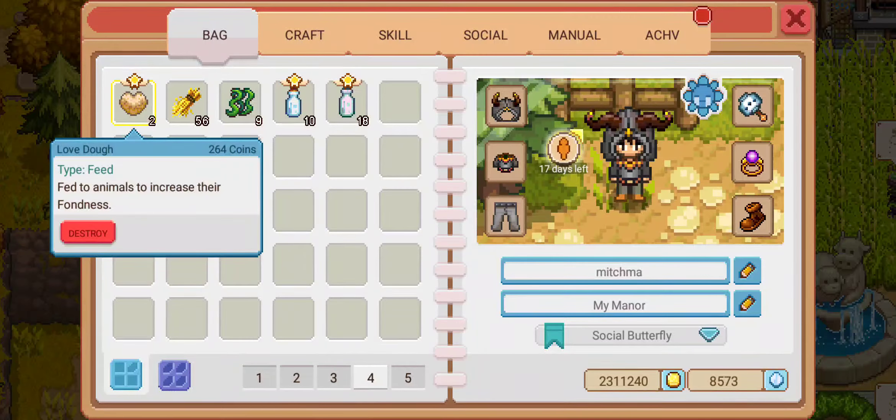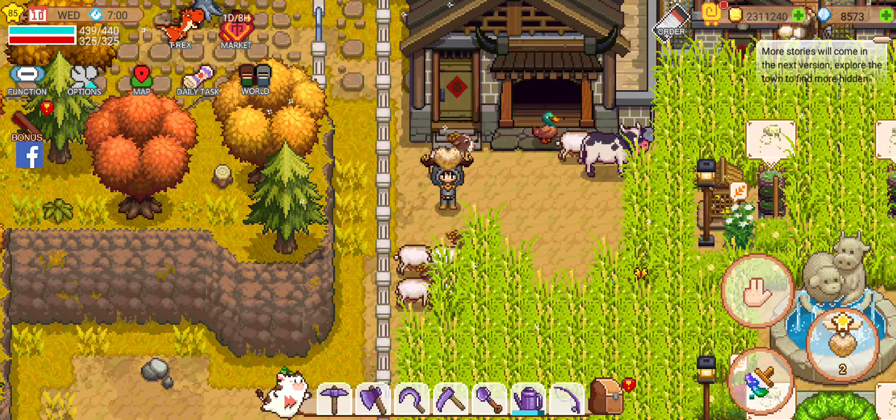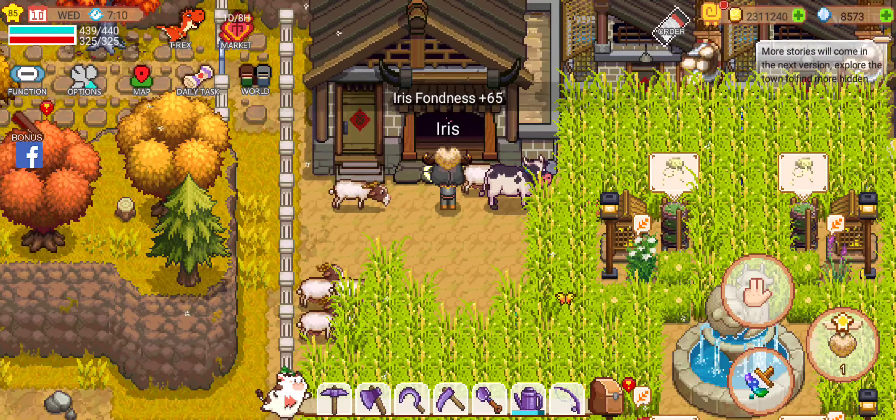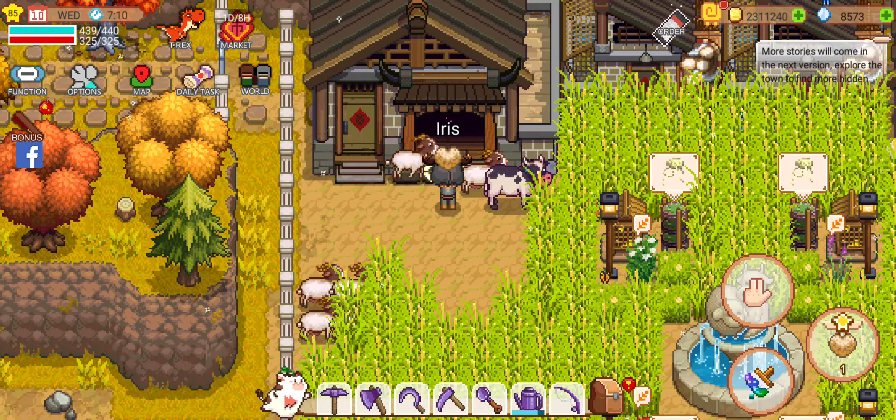So you just have to have it equipped. You walk to an animal that hasn't eaten yet and you just talk to it. As you can see, the fondness for that duck went up by 65.